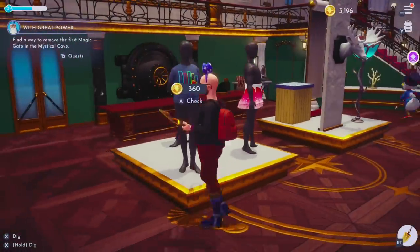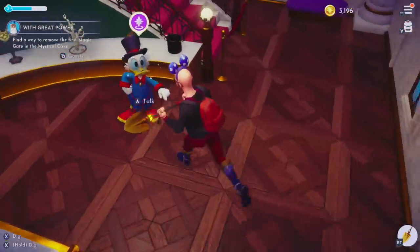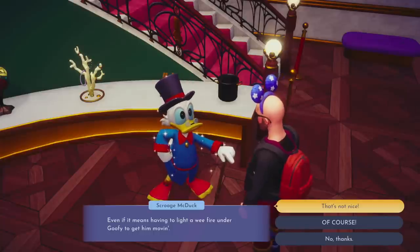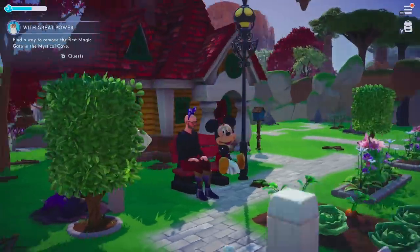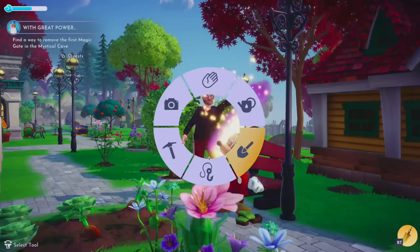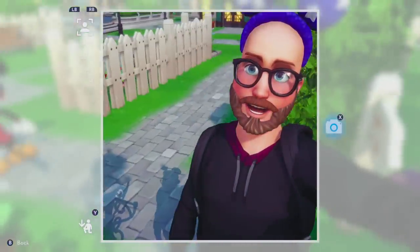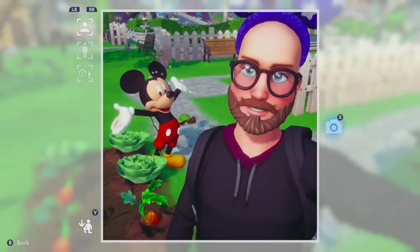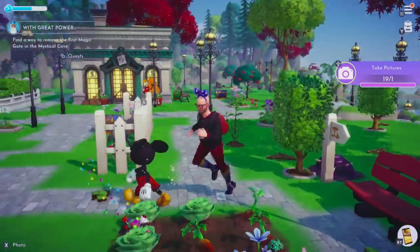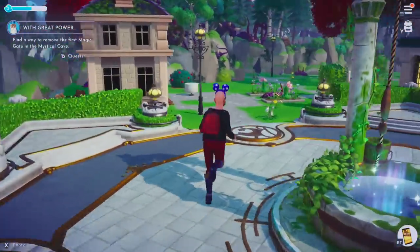We have Scrooge McDuck here — he's your Tom Nook in this game, not so much with the rent, but as far as buying stuff. There's a crafting table in the back so you can make stuff too. Scrooge McDuck will also have quests for you, like building a better stand for Goofy. Super chill game — Disney Dreamlight Valley. I've just been playing it a whole lot and I know a lot of people are talking about it. It's free on Game Pass right now, but you can also purchase it for PlayStation. If you're looking for more games not a lot of people have heard of, check out the linked video, and I hope you're subscribed — we'll see you again real soon.